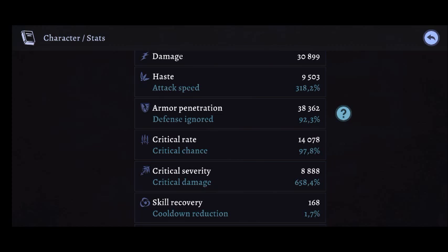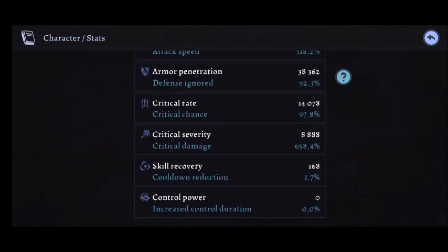Haste is at 380, which is okay. Armor pen is at 92%, which is really impressive considering I'm using dexterity gems and there's not much armor pen in my passive skill tree — this shows how much armor pen I have on my mythical items. Critical rate is at 97, critical severity at 658, which is reasonably high. This is because I have strength gems, and the devs have set it so that old critical rating boosts both critical rate and critical severity 50/50.